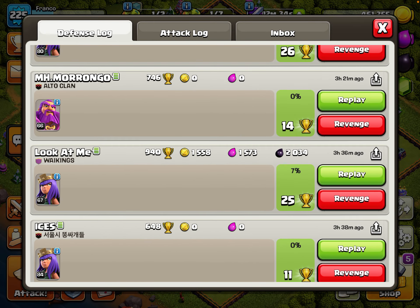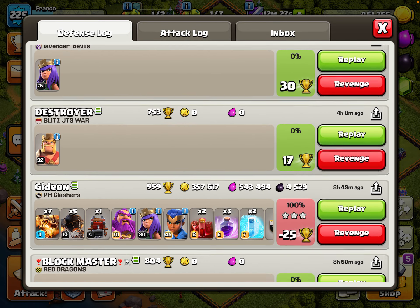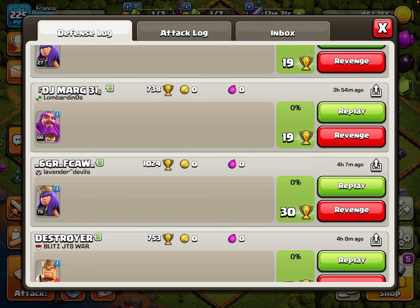The minute that someone gets a single building, you get a village guard. So when I drop down in trophies to like 650 or something, I don't want any village guards whatsoever, because I want to gain back those trophies as quickly as possible so that I can proceed to drop more and win more defenses. So with this double layer wall, less people actually end up getting a percent on me, so I get less village guards and attacks just keep coming in back to back.